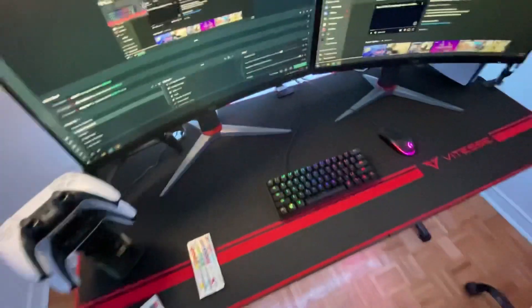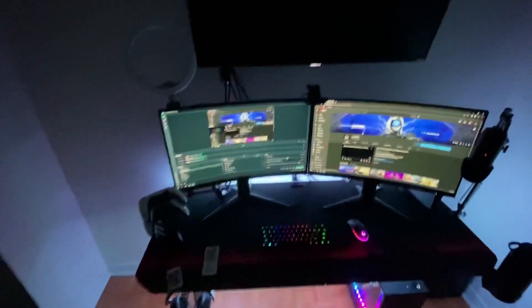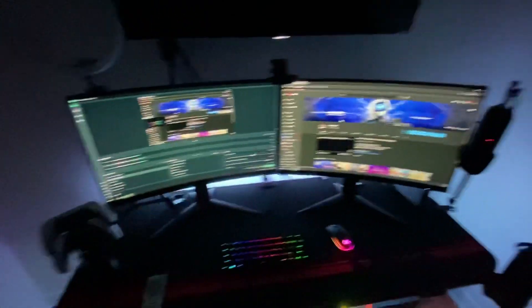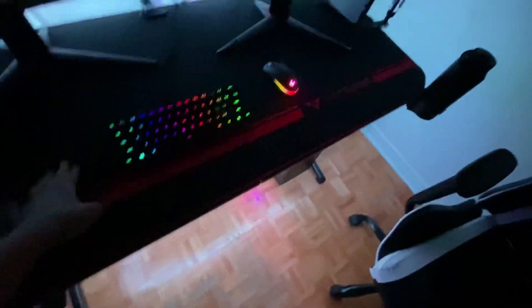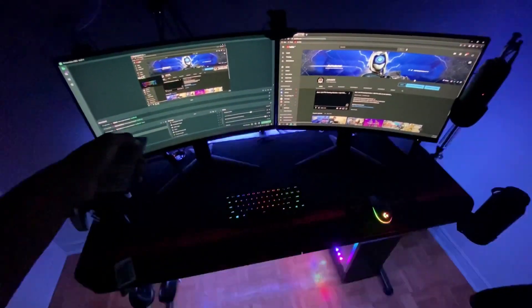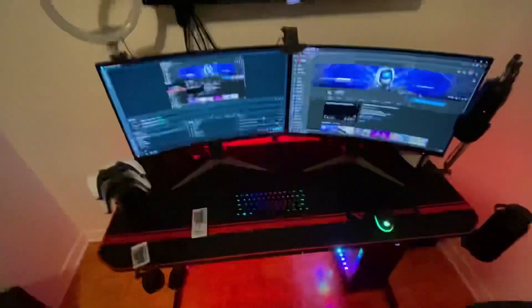I'll probably put a link in the description. Let me show you what it looks like in the dark. You can change the colors of the LED lights under the desk. I have a whole bunch of mouse space now — before my mouse would be hitting things, but now I can move it all the way over. I can change the colors: red, green, blue, white. I'll probably leave it at white or red. That's the desk for you guys — I'll leave a link in the description if you want to get it. That's the video. If you're new, don't forget to like, comment, subscribe. Later!